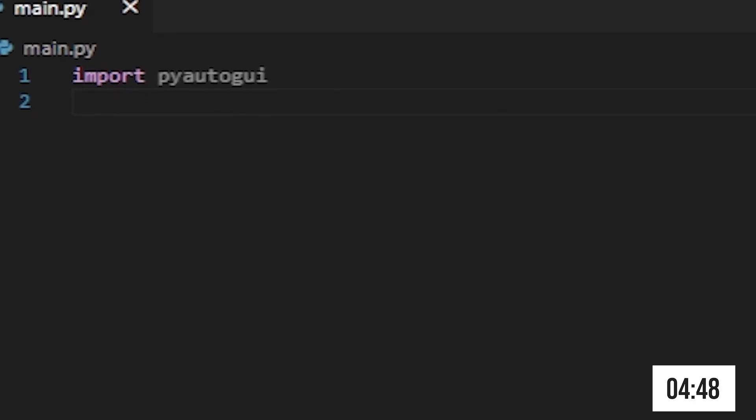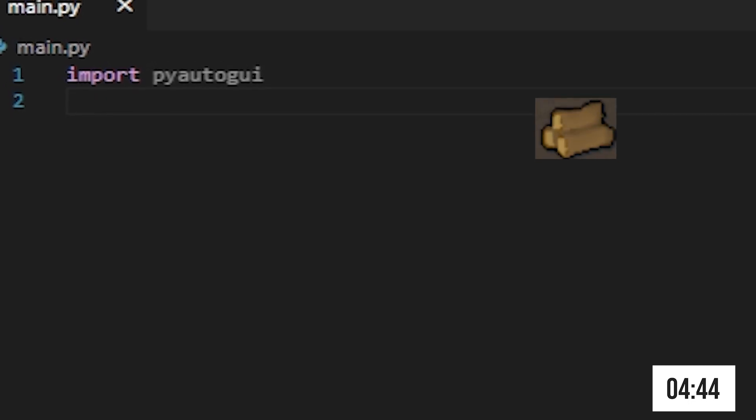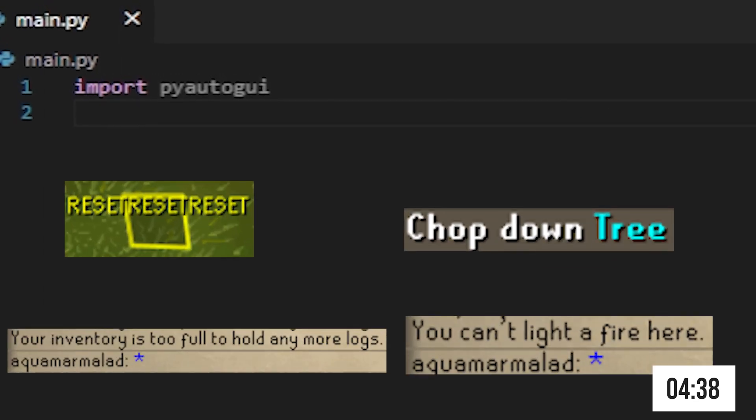Our first line of code will be importing PyAutoGUI. Then take some screenshots of the trees that you highlighted, take screenshots of the wood, the tinderbox, and also take screenshots of the following actions. We'll be using these to tell our bot to change actions.